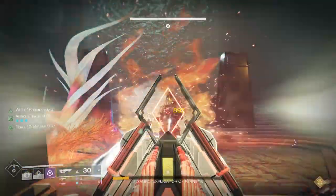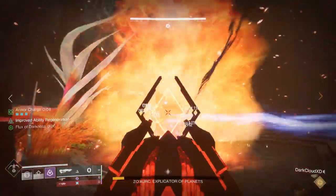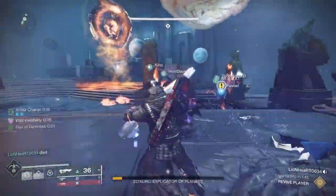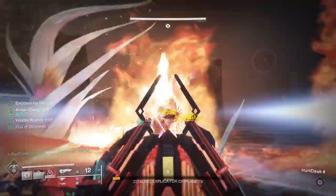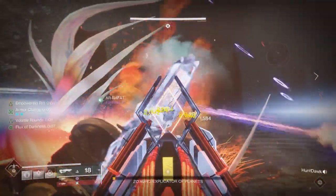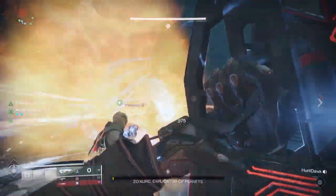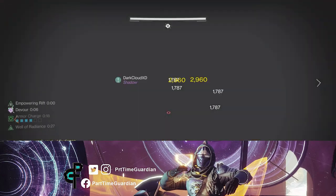Like most raid encounters, you have three phases before an enrage mechanic — if you don't finish him, you wipe. All the other activities work the same with exchanging planets. At the very end, you get to a last stand where you have three plates to do damage on. The trick here is that at the end of each plate, he's going to put out a fire attack that you need to get off quickly — think similarly to Calus firing the gun in the Leviathan. Finish him off and you're done with the encounter.